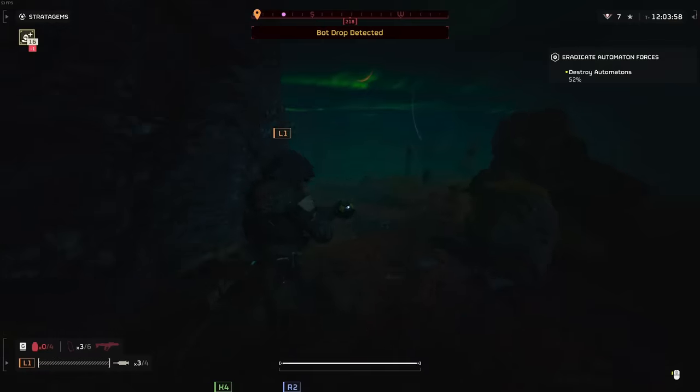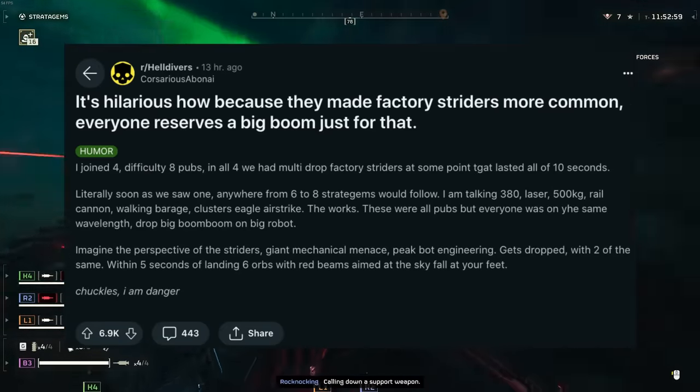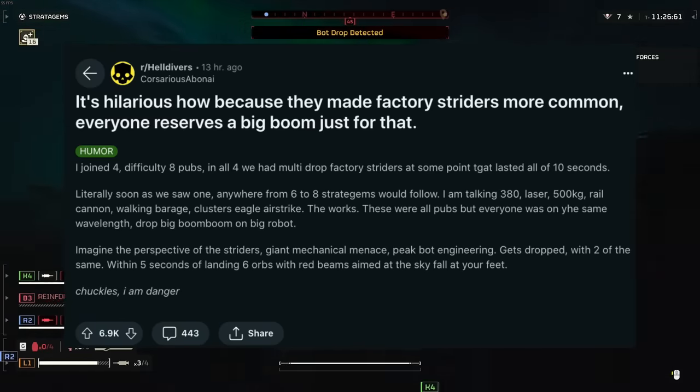This one tickled me quite a lot and made me think about the community as a whole. It states: it's hilarious how because they made factory striders more common, everyone reserves a big boom just for that. The poster joined four difficulty 8 public games and in all four there were multi-drop factory striders that lasted about 10 seconds. As soon as one appeared, six to eight stratagems would follow — 380s, lasers, 500Ks, rail cannon, walking barrage, cluster, eagle airstrikes, the works. All pubs, but everyone was on the same wavelength.